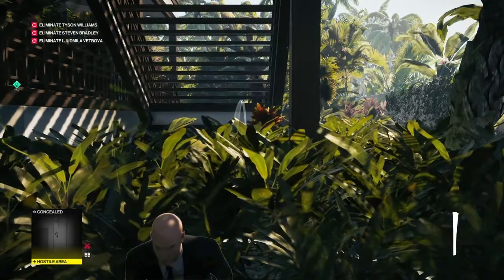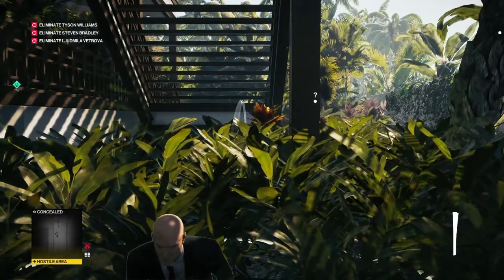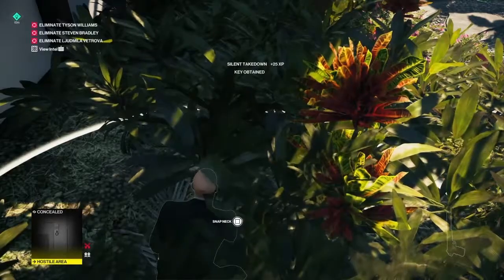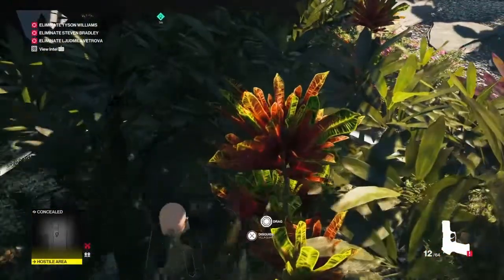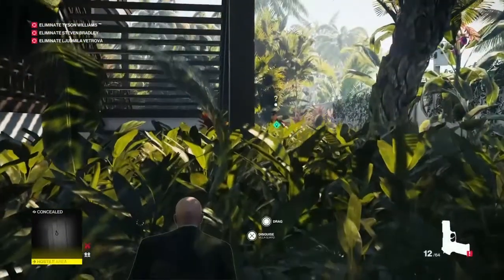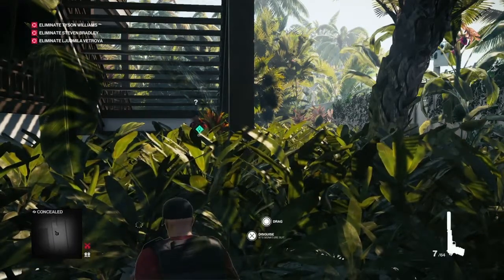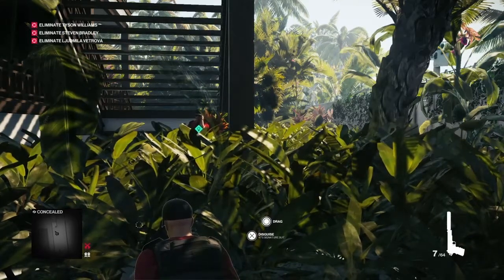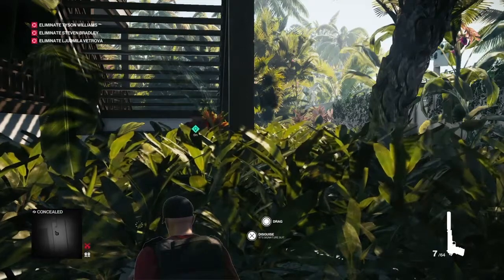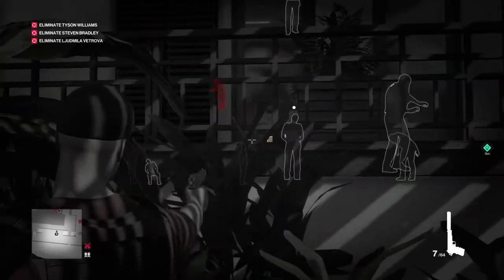The guard should be making his way over now — you can just see him through the stairs. When he comes to investigate, we'll knock him out with the newspaper. We'll grab all his stuff and quickly pull his body backwards a bit, because in the last update a second guard now comes to investigate the noise every time. So we have to pull our first victim out of eyeshot. We've got his outfit.